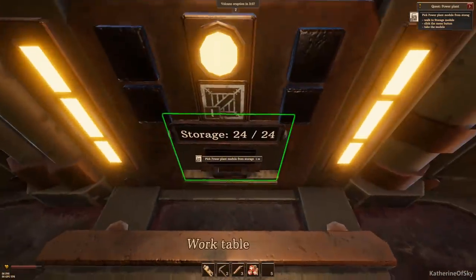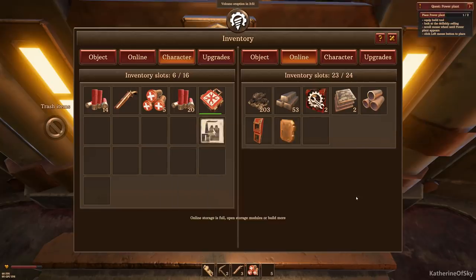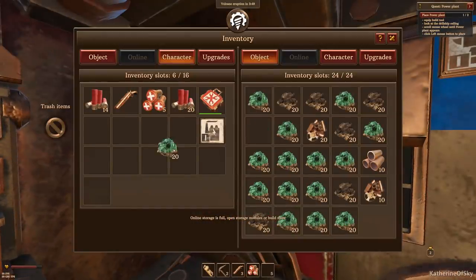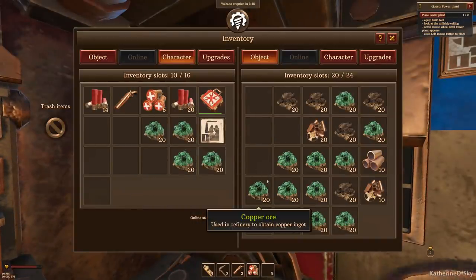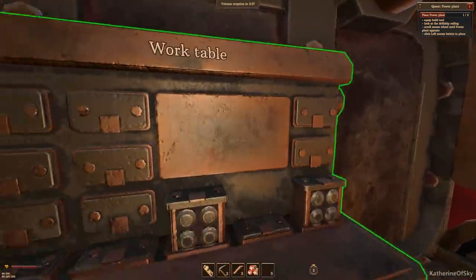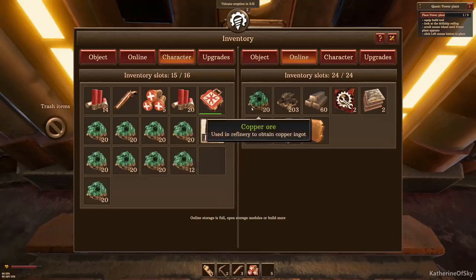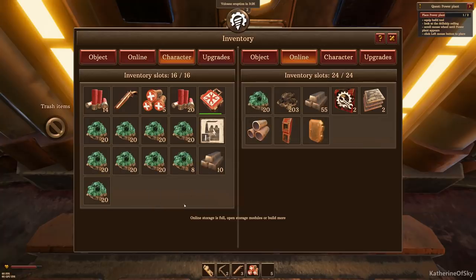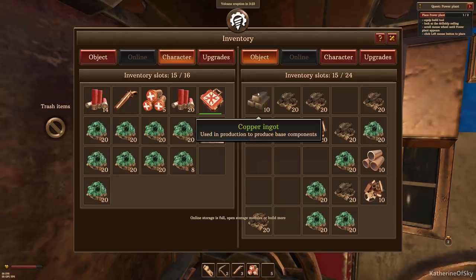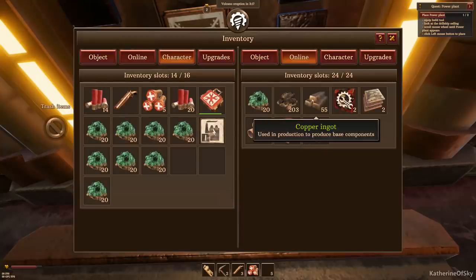Let's put all this copper here and then put it in the other storage. That's getting converted — which is nice. Take out some of these to put in some of those. Looks like these bars take up a lot more space than the ore — that's not really ideal. Let's see how much we can put in there.